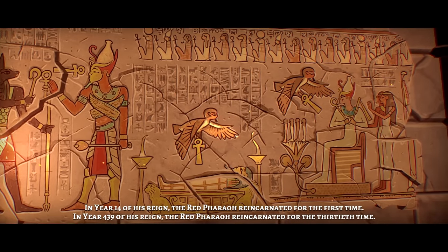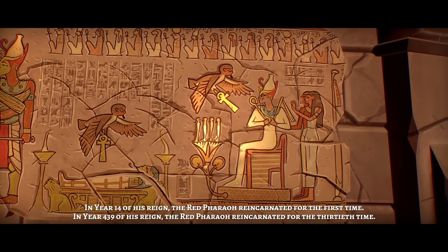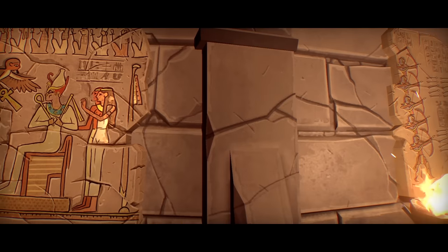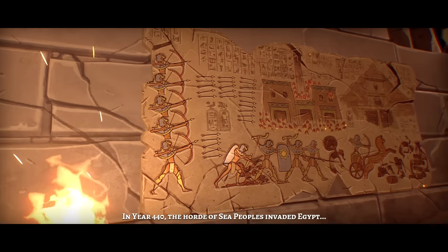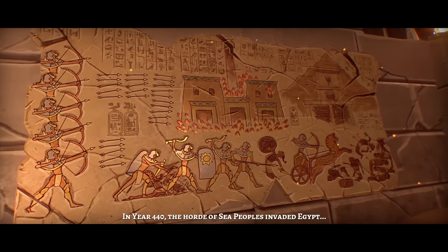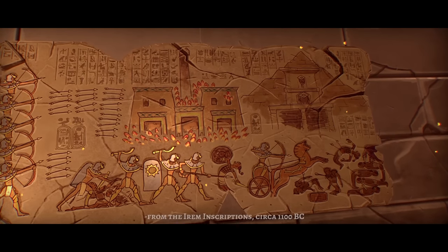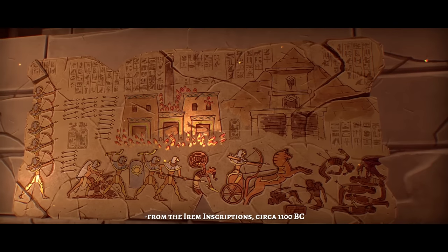I like how they have eagles delivering crucifixes. In year 14 of his reign, the Red Pharaoh reincarnated for the first time. In year 439, the Red Pharaoh reincarnated for the 30th time. I know they're ankhs, you don't have to correct me. In year 440, the horde of sea peoples invaded Egypt. That guy's getting stabbed in the back — he's having a rough day.